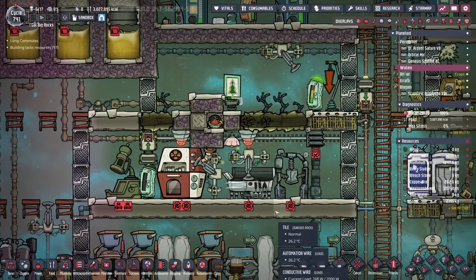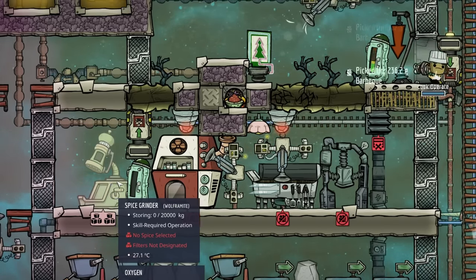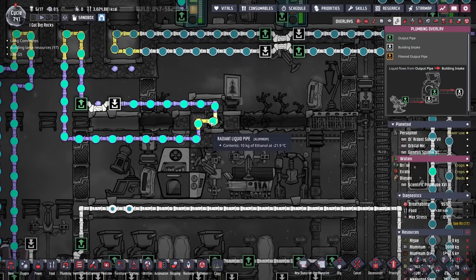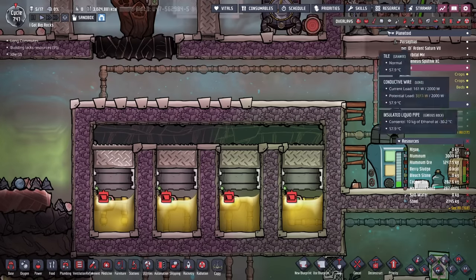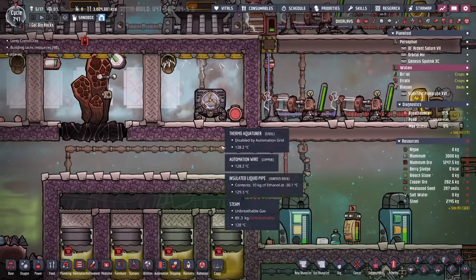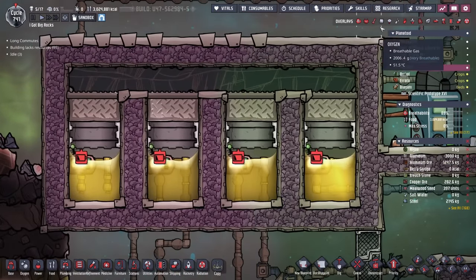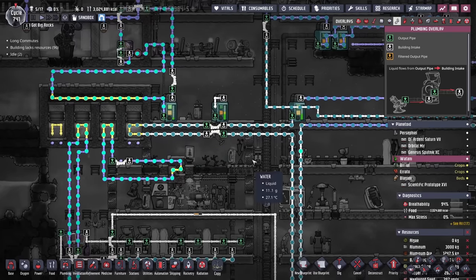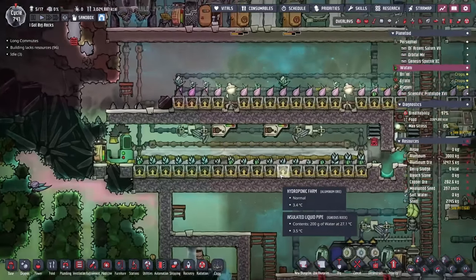All that food is being cooked in a nice little kitchen setup — the electric grill, a gas range, the spice grinder, and the micro musher for the berry sludge. The wonderful deep freezer is being kept cold from ethanol, in a cooling system I hadn't really seen before. All of this ice is sitting in front of a cooling loop being chilled by a thermo aqua tuner. The chill of the ice is then injected into these little pools of petroleum where they can have a bunch of different cooling loops — one for the colony, one for the deep freezer, and then the last one keeping the sleet wheat cold.